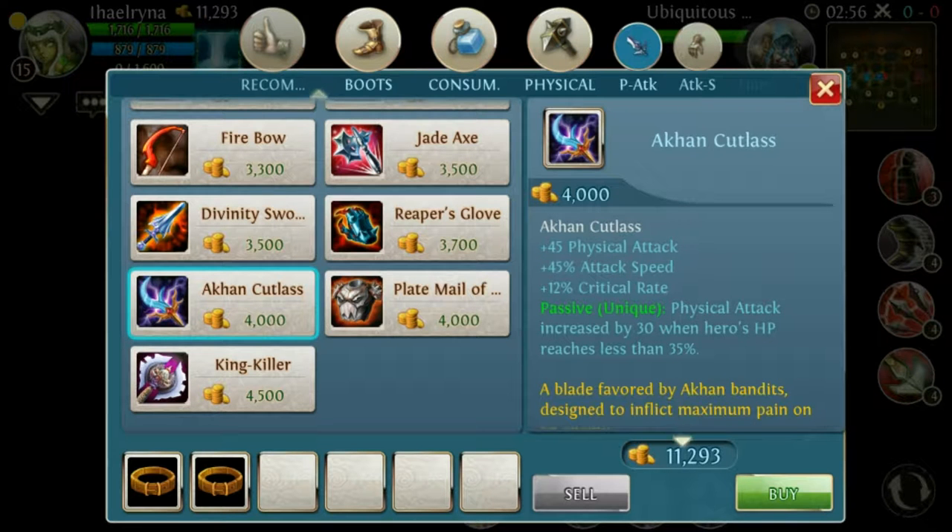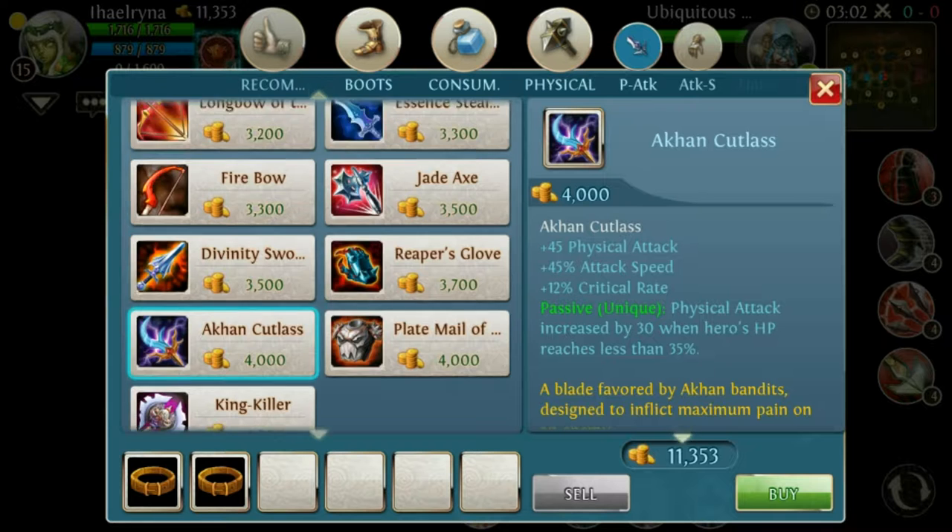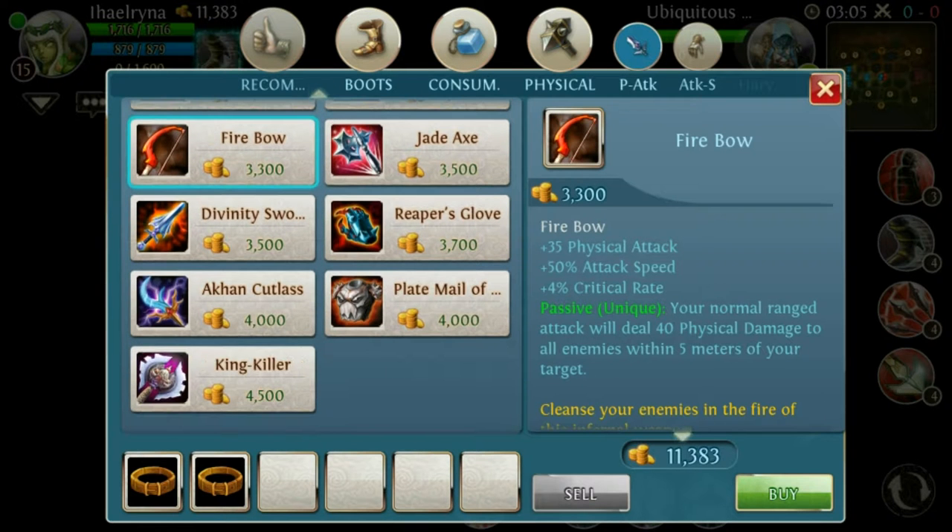You get 45% attack speed — 5% less than the Fire Bow, but you still get a lot of attack speed — and 12% critical rate. You don't need that area damage from the Fire Bow. Some people are buying the Fire Bow for Dresnor or Elf — I don't know why you guys buy that.